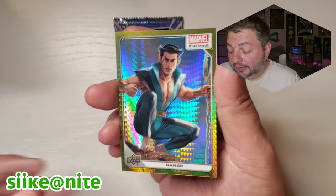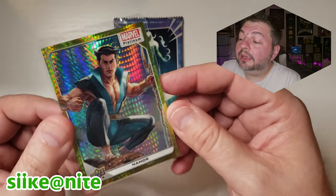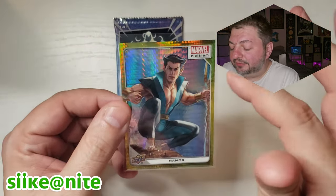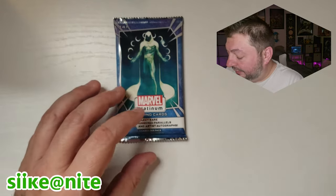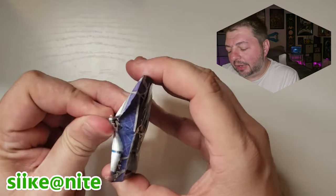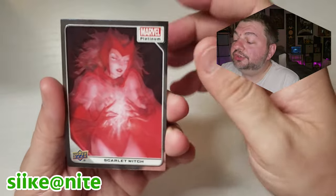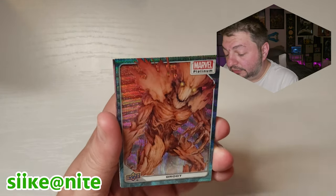We also got Proxima Midnight — I love her name and her design. I don't know too much about the character other than what I read in the Hickman run, but she's still cool. The Namor is numbered 232 out of 399 — that's the main thing with some of these parallels, they print only 399 to add value. That doesn't always work on me but the card looks neat and each color variant has different effects — some have waves, some have this pattern. They showcase the art really well with that contrast.